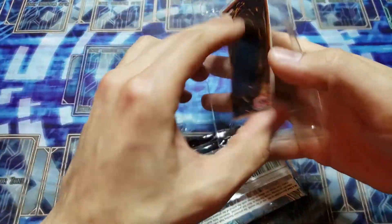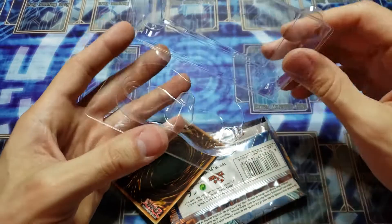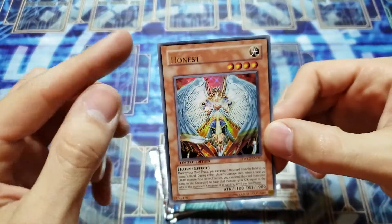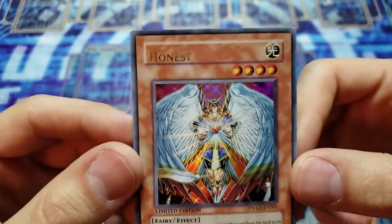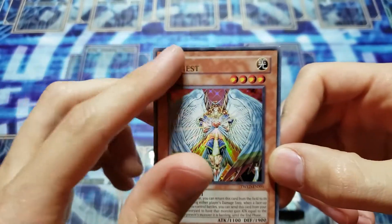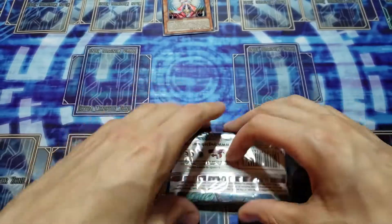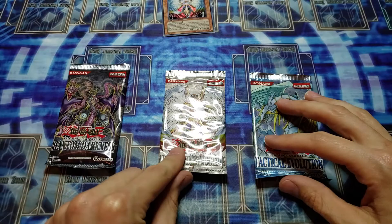It comes in this weird enclosed case, which is kind of nice — it holds the foil in place. I like the newer ones a little more protected though. You're guaranteed an ultra rare Honest — look at that, there's quite a down-left shift on the print. That's kind of cool, not a complete misprint, but awesome. Out-of-box misprints are really cool when the lettering is off. And we have our three booster packs: Phantom Darkness, Light of Destruction, and Tactical Evolution.